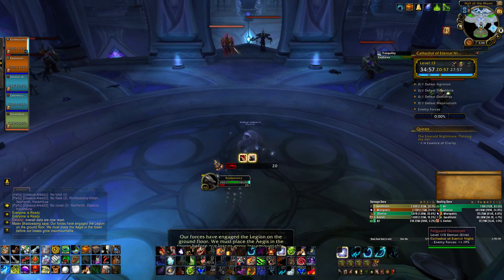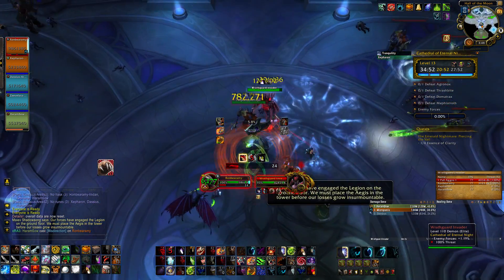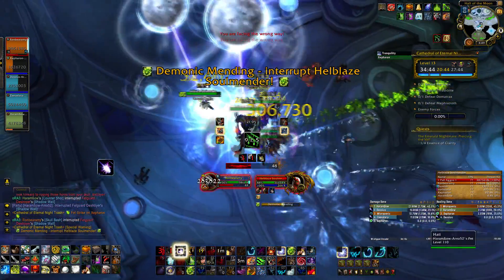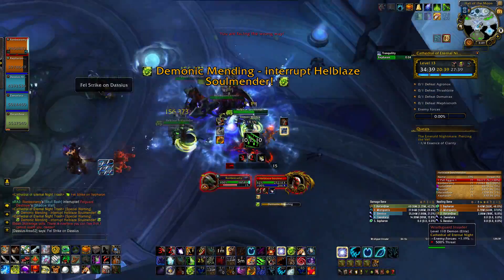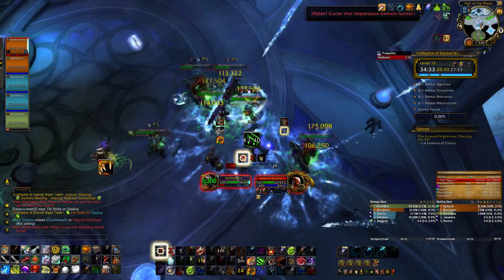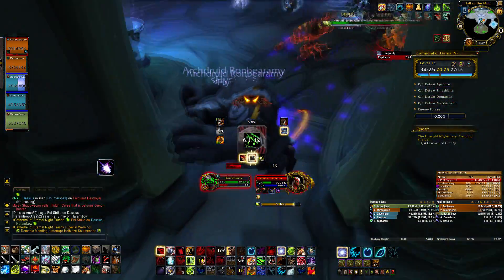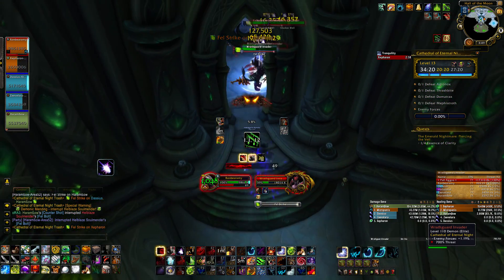When you start this dungeon, two adds hop up, and you can pull the other pack to the right — my group decided to do that. If the keys are difficult or the level is too high, you can pull them separately to be safer. One mob in here is called a Soul Mender, which does a heal called Demonic Mending that you can interrupt or CC, and they also do AOE straight damage with Foul Bolt. Invaders do something called Fel Strike — you can see the straight lines of green — and you just want to strafe out of those, moving side to side, left or right. You can dodge it even if you're right in their face.